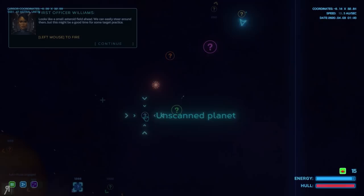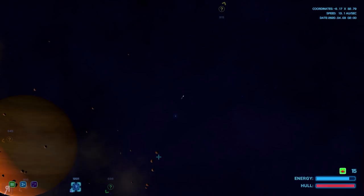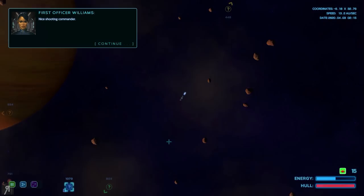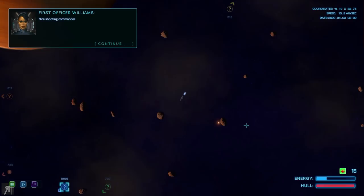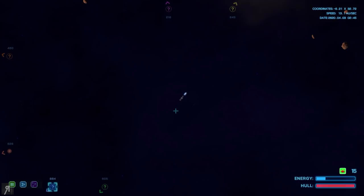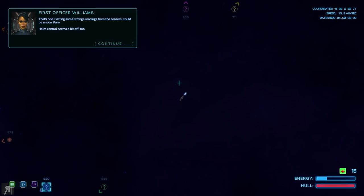So we need to go down there, I assume. Looks like a small asteroid field — it would be good target practice for us. Let's try it. Yes, okay. Nice shooting, Commander. I did miss a whole bunch of times, so I appreciate it. Thankfully the weapons actually do have a 360-degree swivel, which is pretty cool. That means I'll be able to shoot at anyone around here.